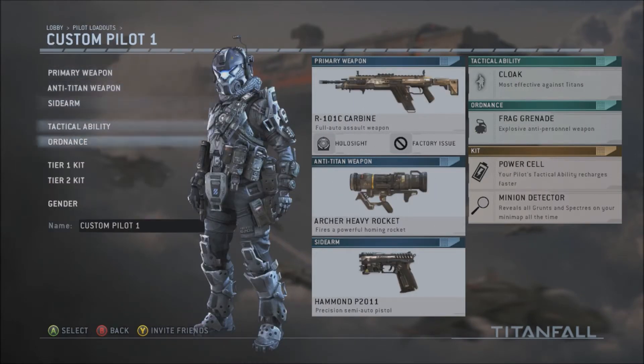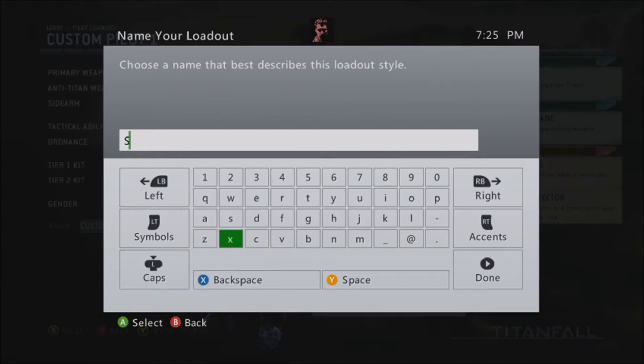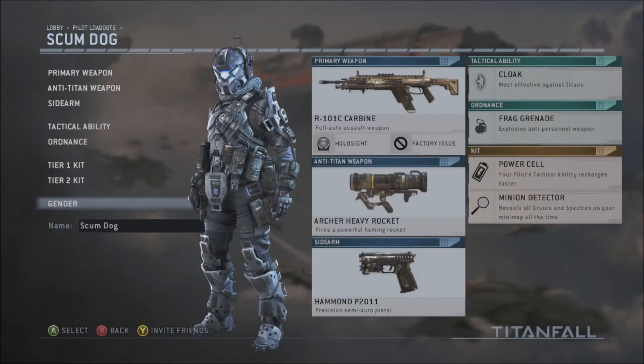I came up with a cool name for my general run-of-the-mill class. On Xbox One I call him a grunt, but since we're in space, I call him scum dog. In the Marine Corps you have your devil dogs — in space, you got the scum dog.